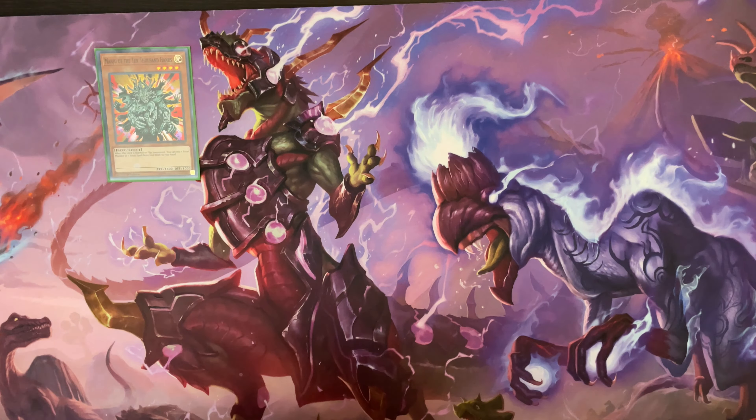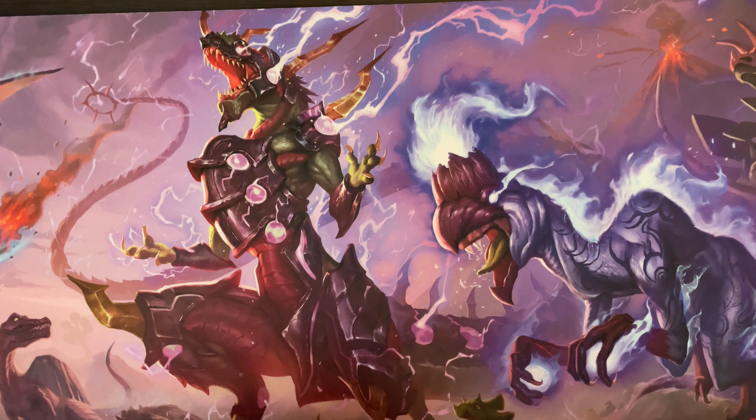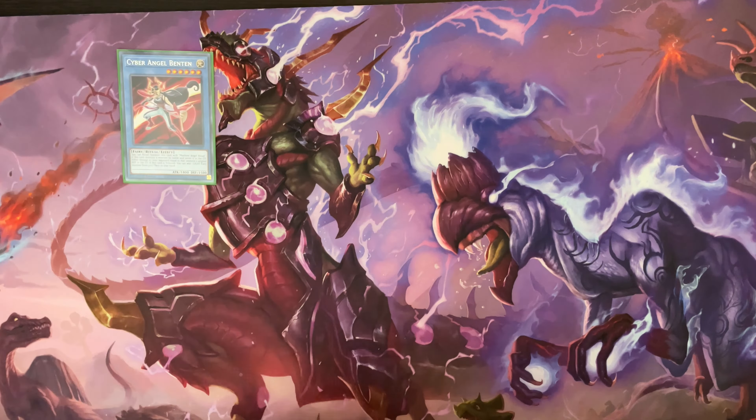Next off, we of course have the one Manju — super important for searching all of your ritual spells and ritual monsters — the three Herald of Orange Lights, one Cyber Petite, and then one Eva. That's going to round out pretty much the fairies for the deck aside from the ritual monsters. As far as the ritual monsters go, we have the one Benten since it is now limited to one, one Eda Ten, and one Natasha to round out the Cyber Angel monsters.